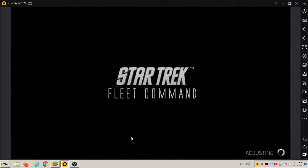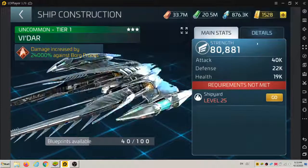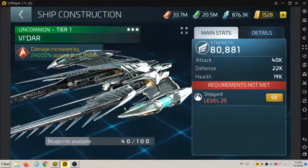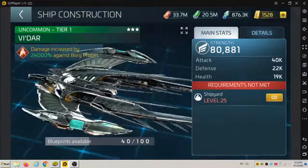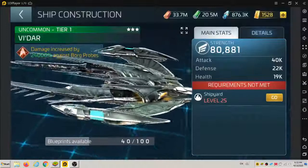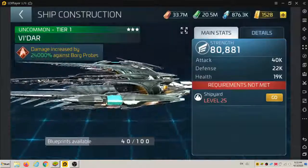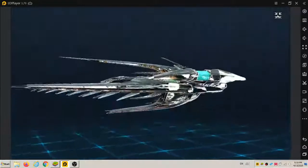Now, it says that you have to have Shipyard 25, and we're going to go into the details to see some more stats and to see this cool image here. You can actually turn this image around, which I never knew you could. I thought it was a static camera — you can actually flip it around and go to full screen and not see anything else. So that's pretty cool.